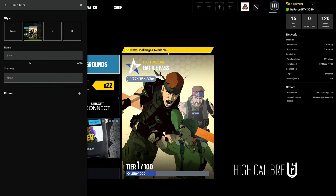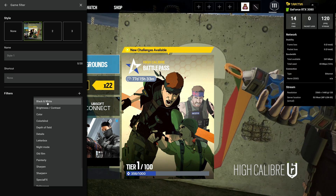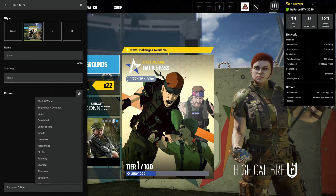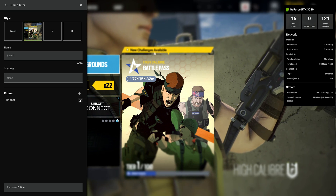There's also Game Filter right here, so you can change the Game Filter. You can hit Add Filter and you've got options like black and white, or you can add Tilt Shift if you want. Just play around with it — maybe there's something you like.